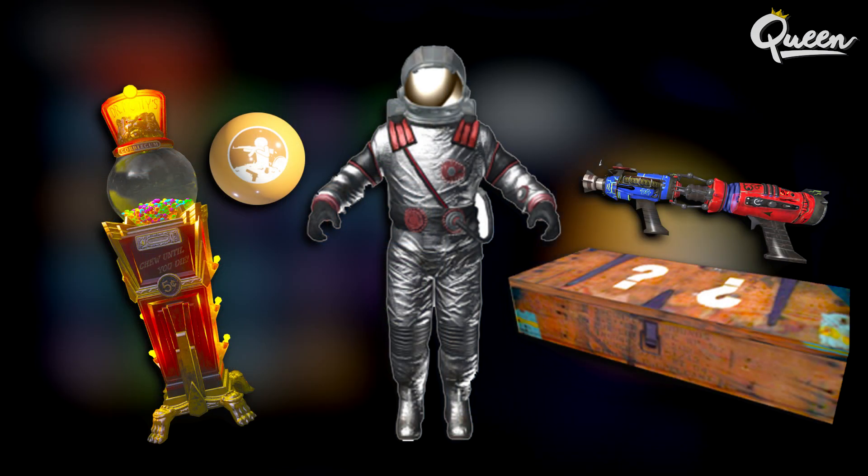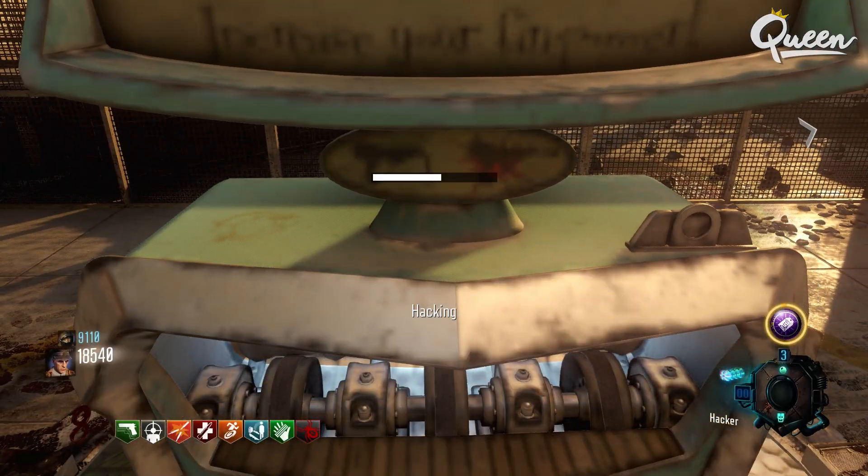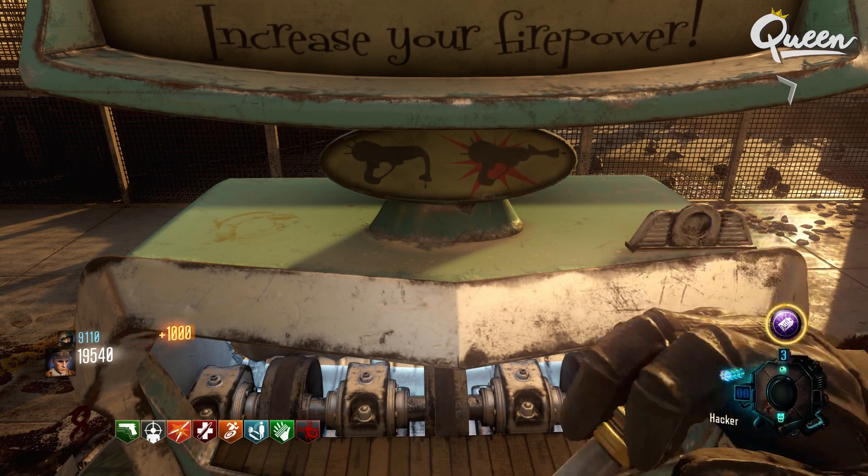Once you're in the game, one player needs to get the Wave Gun out of the Mystery Box. Once they've done that, they need to go to the Gobble Gum machine and get the Arms Grace. After a player has the Wave Gun and also the Arms Grace, everybody can head over to Area 51.